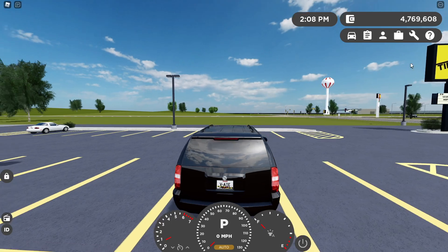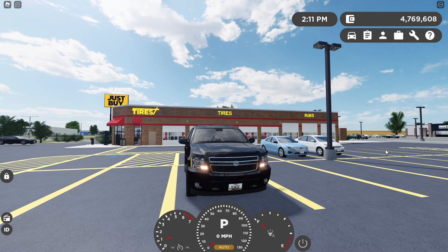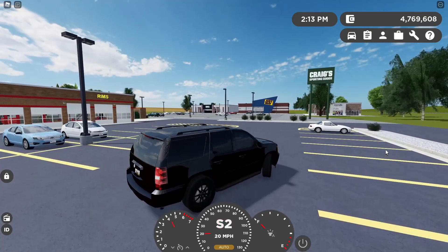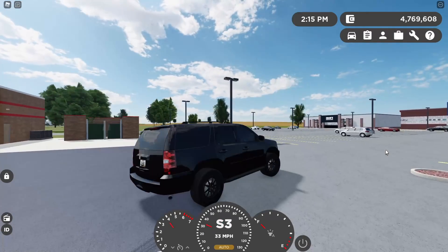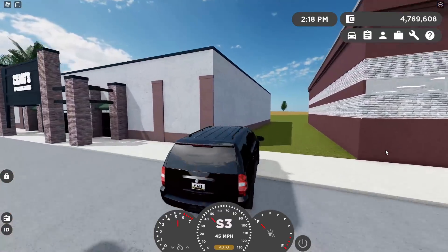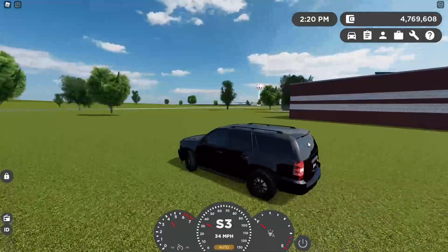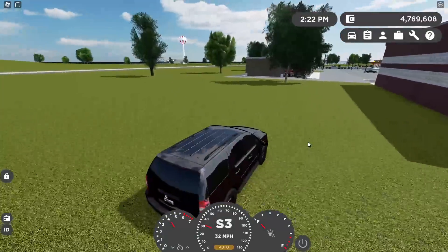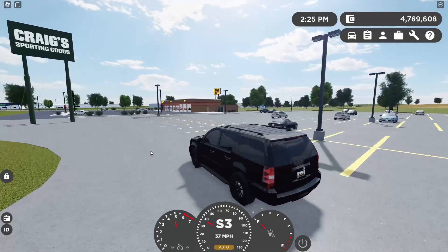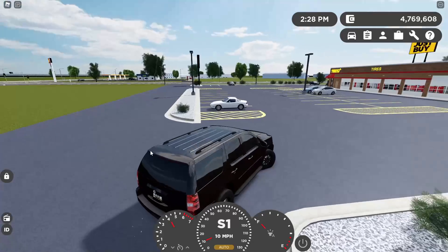You can either press F to turn your car on or press the power button. Now, if you hit a curb too fast, your wheel actually pops your tire. I'm in a big truck so this might take a little bit more time, but as you see I got pretty much almost all of my tires popped. You can hear it grinding on the ground — basically my rim grinding on the ground. It messes up braking too.